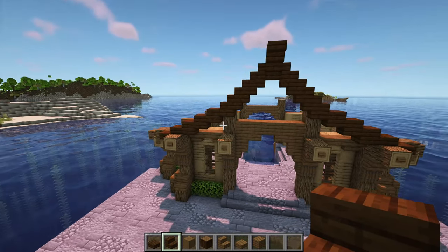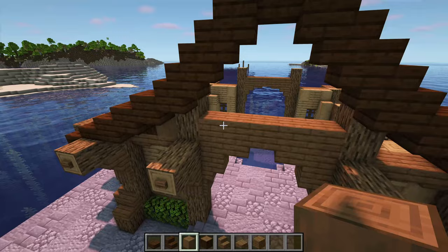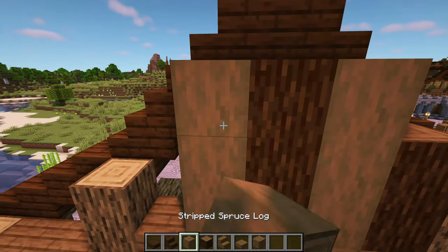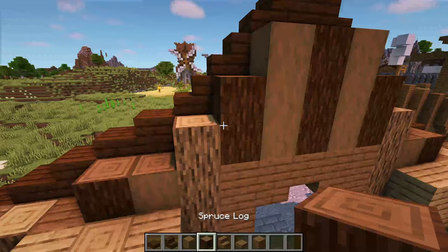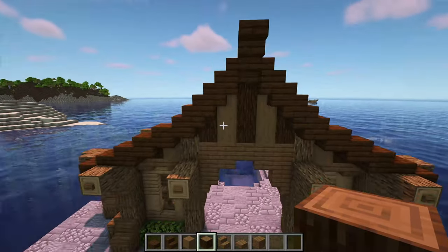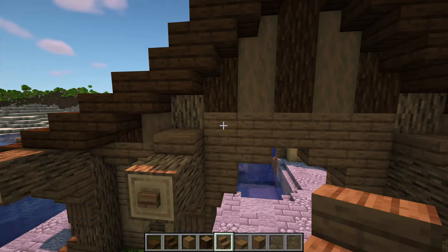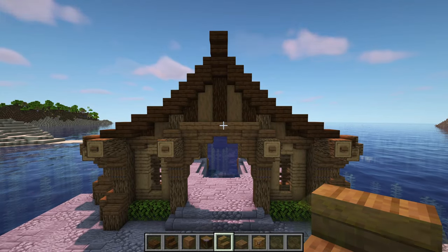To fill in the gap below the roof outline, add alternating spruce and stripped spruce logs on top of the spruce blocks that we added just like this. In the middle, add a spruce slab on top of the first log that sticks out. After that, add an upside down spruce stair followed by four slabs then another upside down stair.